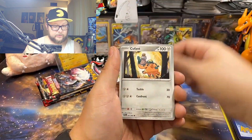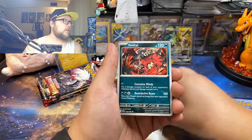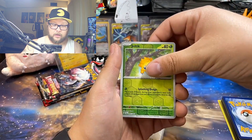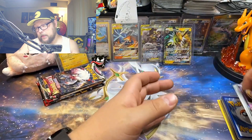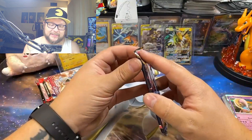Alright, here we go. Cubefant, Zubat, Cassiopeia, Eelektro, Academy at Night, Stufful, Joltik. Let's hope Lost Origin can get us out of this funk.